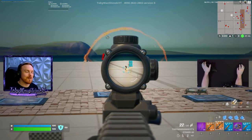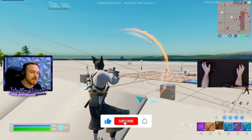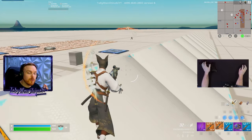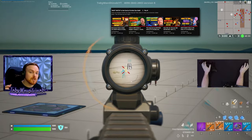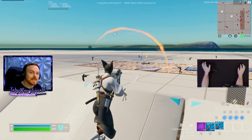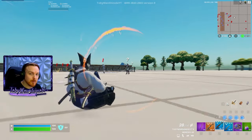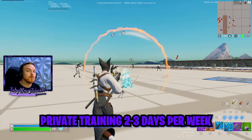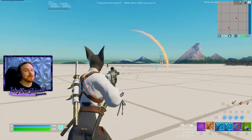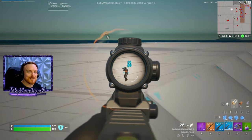I hope this video is helpful and takes your assault rifle gameplay to another level. If you like this video, please leave a thumbs up — it helps me a ton. If you want to support me for free, use code TOBYWANSHINOBI in your Fortnite item shop. Check out my must-watch playlist for Fortnite Zero Build on YouTube. Consider joining as a Shinobi Clan member for private Discord access, or as a Master Member for private trainings 2-3 days per week. For one-on-one coaching, visit tobywanshinobi.com. Thanks for watching — Shinobi out.